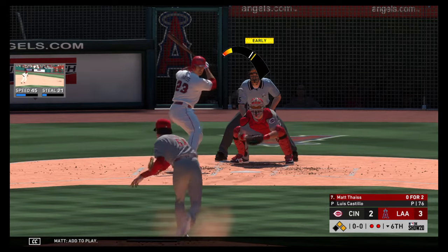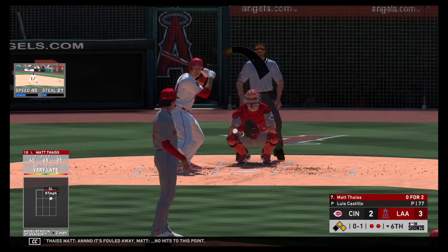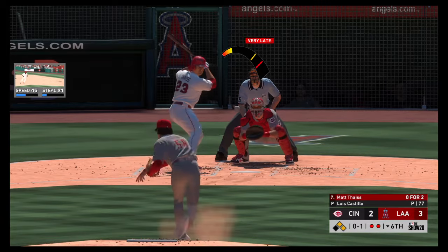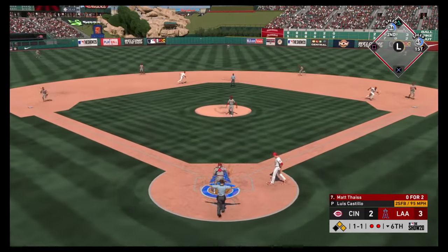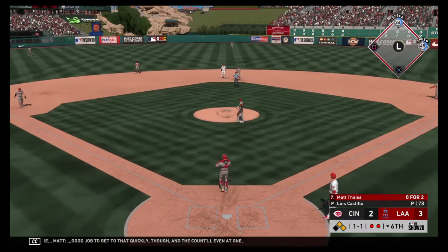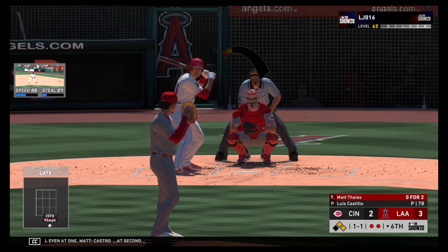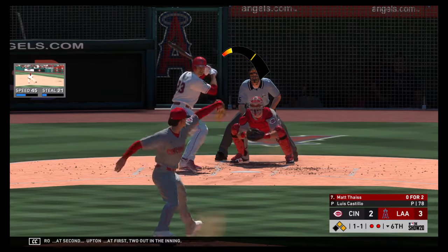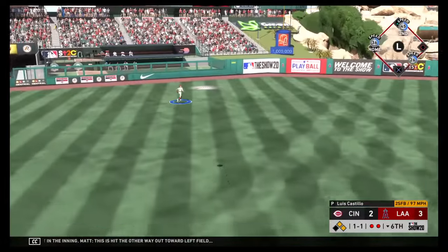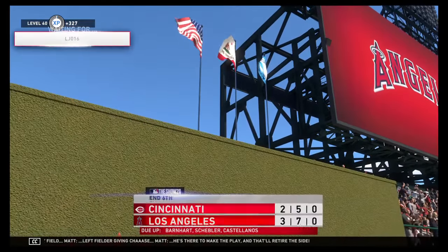At the plate, Matt Sainz — fouled away, no hits to this point. In the dirt, but good job to get to that quickly. The count will even at 1-1. Castro at second, Upton at first, two out in the inning. This is hit the other way out toward left field — left fielder giving chase, he's there to make the play and that'll retire the side.